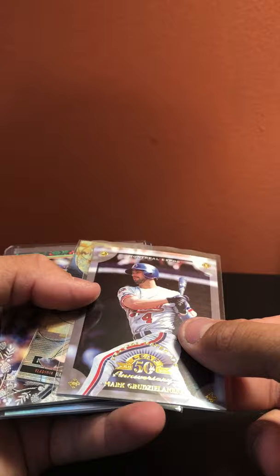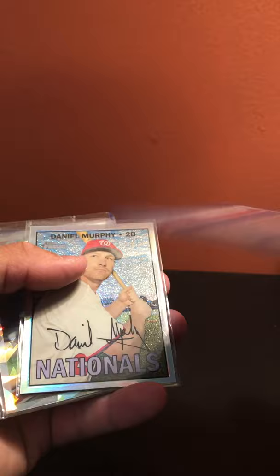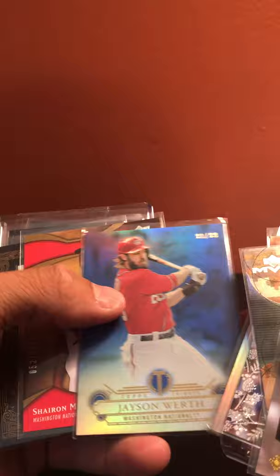Last team — Washington Nationals: Mark Grudzielanek out of 3250, Vlad Guerrero Jr. metallic, Patrick Corbin sepia, Trea Turner purple out of 299, Daniel Murphy out of 567, Jason Werth out of 225, Jordan Zimmermann refractor, Jason Werth out of 99, Shaun Marcum out of 999, two Ryan Zimmerman relics, Lucas Giolito auto out of 50, and Daniel Murphy gold.